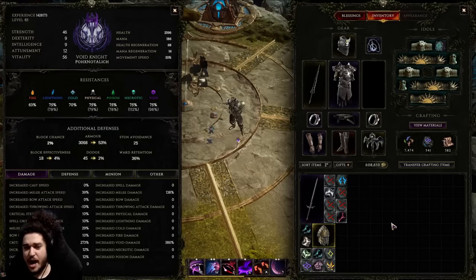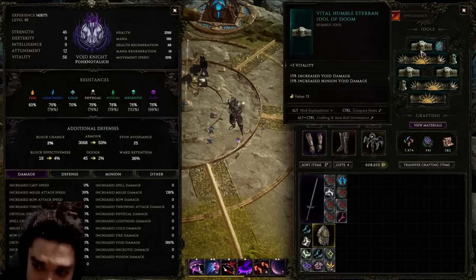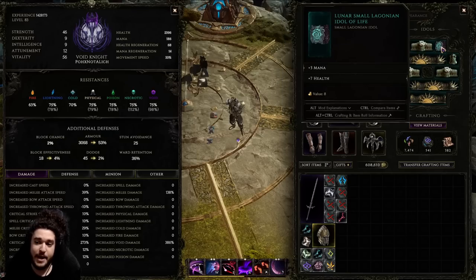For idols, remember they're a lot of filler — you use them to fill in stats you're missing, like resistances. One big thing: finding vitality idols with void damage is really nice because vitality is both a defensive and an offensive stat.